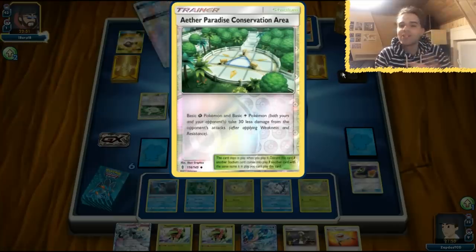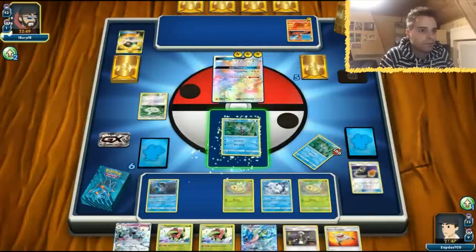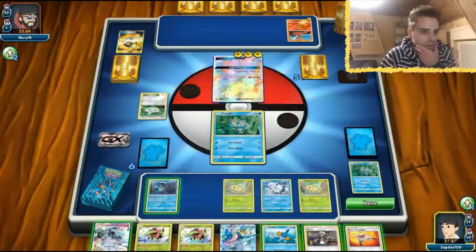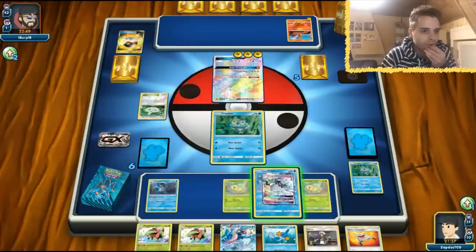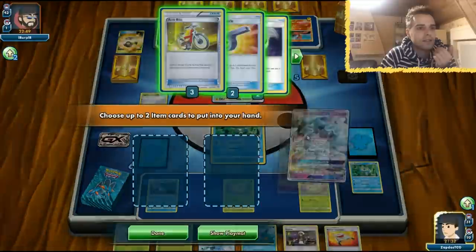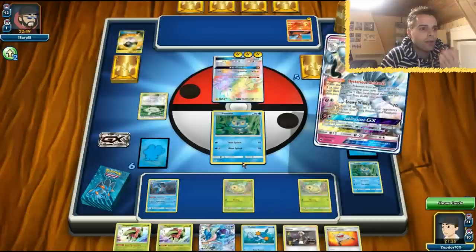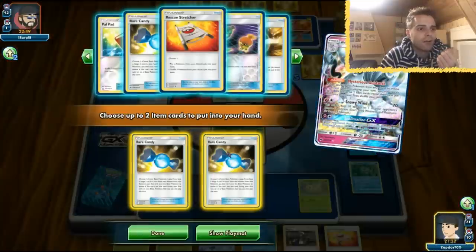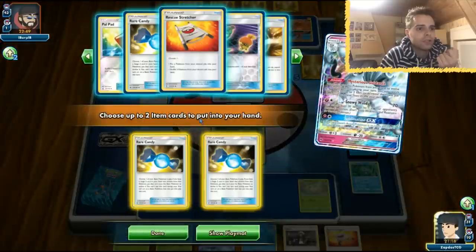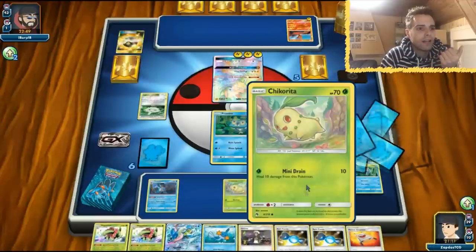He's going to be able to one-shot our little Froakie, and I assume he just played down Conservation Area. He's going to power up Zeraora. We have another Mudkip — that's cool. So I'm going to evolve and use Alolan Ninetales GX to get two Rare Candies. That is awesome! We could also get a Looker Whistle. If we get Rare Candy, we get Meganium, but Meganium might be fragile, so we might as well get two Meganiums out. Two Rare Candies is the key to keeping our consistency as good as we can.